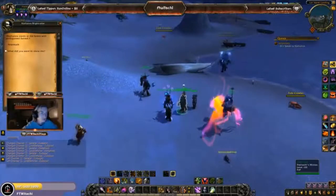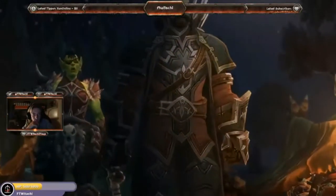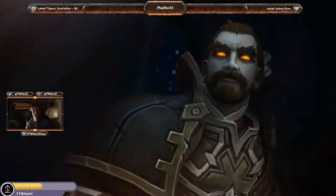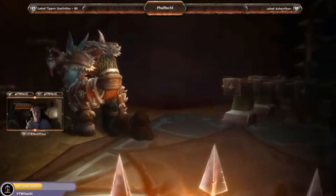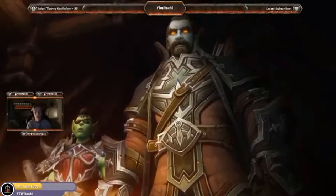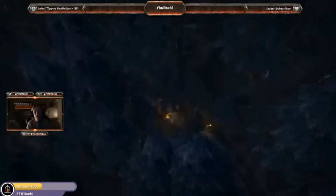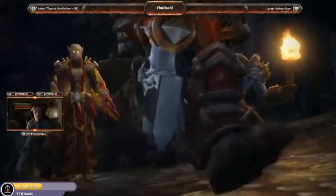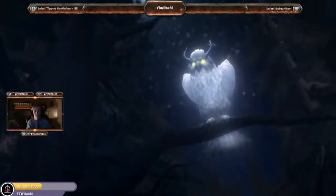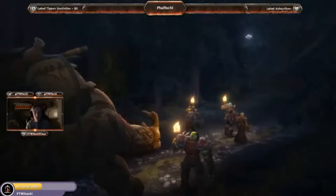Now we've got to speak to Nathanos Blightcaller — we'll be given another toy, which is very cool. Nathanos says he wants all of it, the entire shipment. I've seen this already, we already did a live reaction to this. We can do a post-secondary reaction but it's not gonna work. So what is this quest line actually for — is this to unlock Darkshore like other times? Is it like the Stromgarde one to unlock the Darkshore warfront?